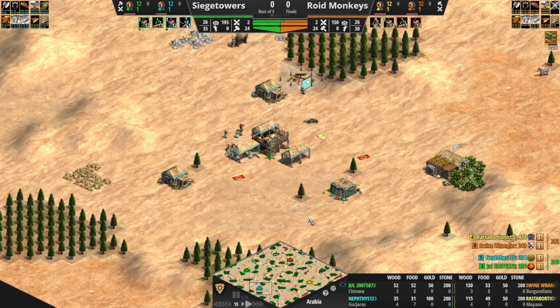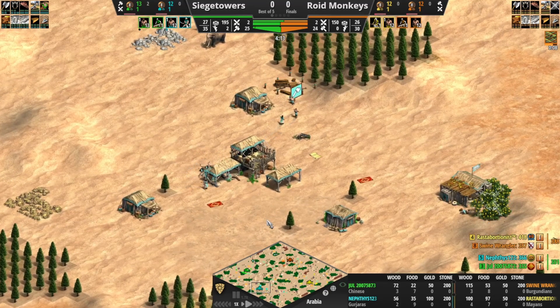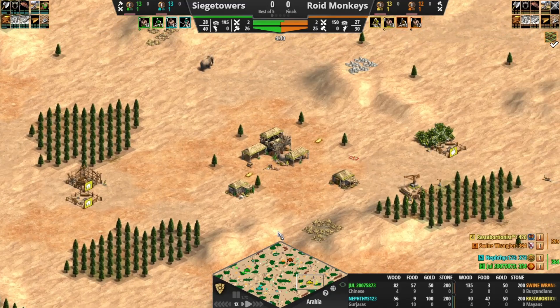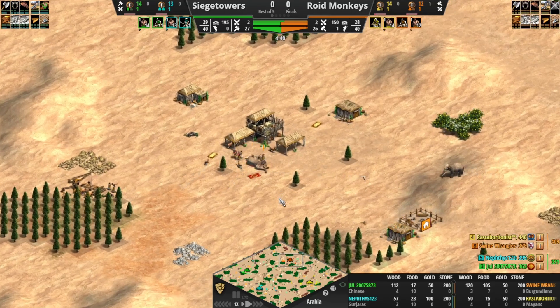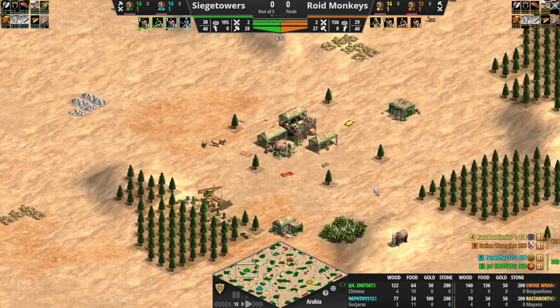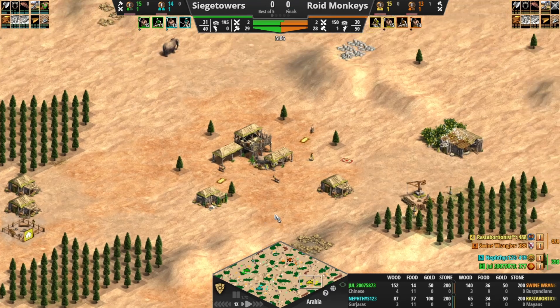This is Division G, so the ELOs here usually range between about 1,000 up to as high as 1,300 — 1v1 ELO. I'll be interested to see what the meta looks like at this ELO versus higher ELOs. We've got deer pushing here for orange and deer pushing for green — so deer pushing apparently the meta for all ELOs.